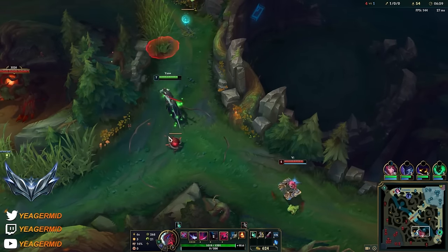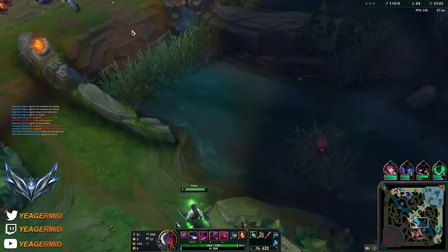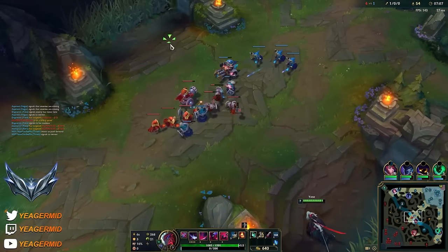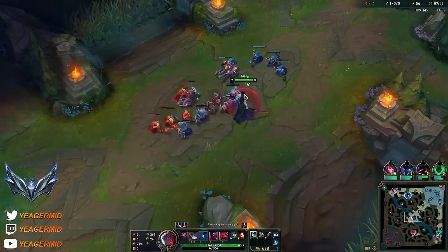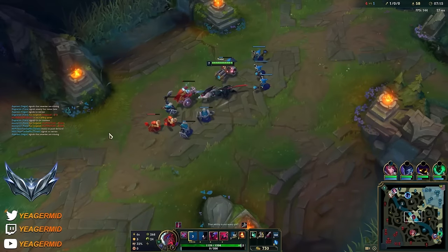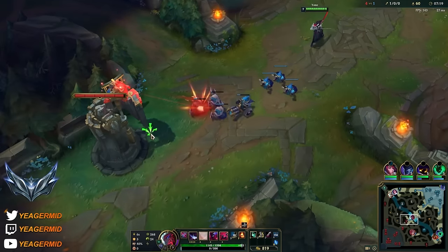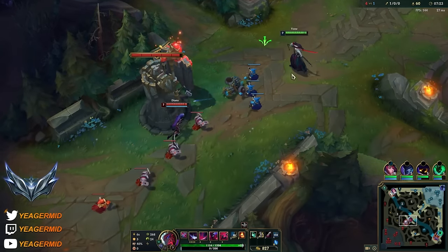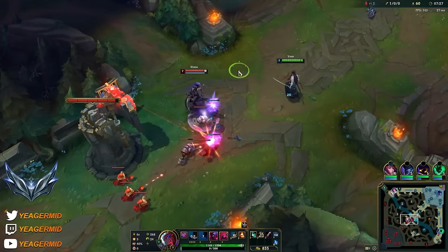Is she doing the drake? Oh there she is - let's take this ward out and then also this one. That way she cannot clear out the bot side vision, and then we just keep pushing. If you want a super aggressive early game then Blade of the Ruined King is something you can purchase, which I will be doing. But first I'd like to have enough gold for a Vampiric Scepter. We can afford to stay because Diana does not have her ultimate up.